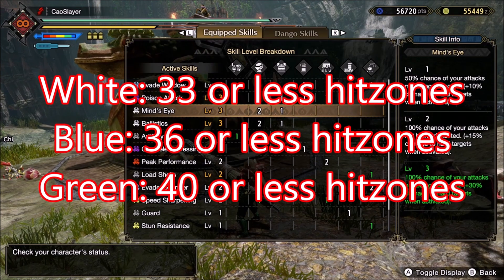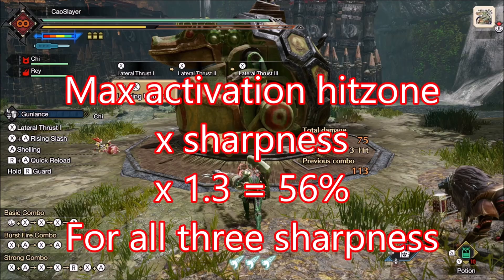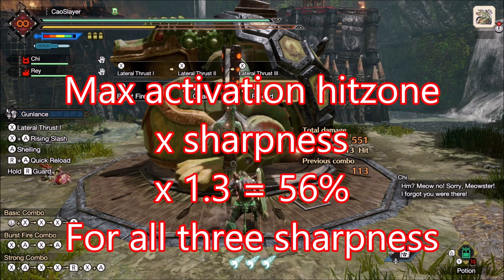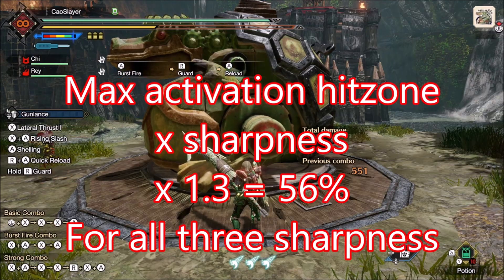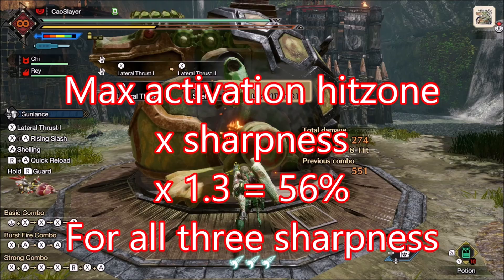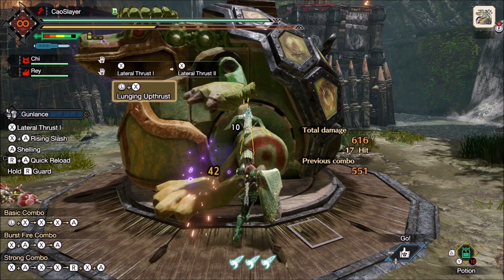These are interesting numbers. Let's multiply the hit zones with sharpness and the Mind's Eye bonus. White: 0.33 × 1.32 × 1.30 gives a modifier of 0.56. Blue: 0.36 × 1.20 × 1.30 also gives a multiplier of 0.56. Green: 0.40 × 1.30 × 1.30 gives 0.546 — it would have been 0.56 with a 41% hit zone, which doesn't exist. If you hit a 40% hit zone with blue sharpness, you only get a 0.48 modifier. This is the rare case where lower sharpness is actually better.